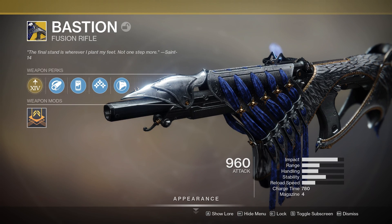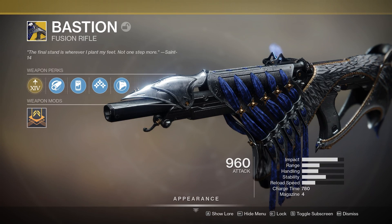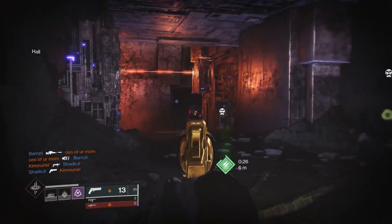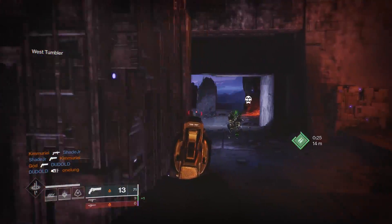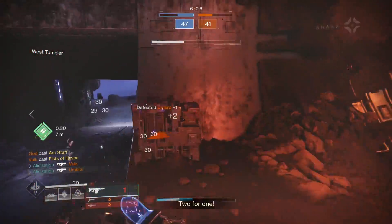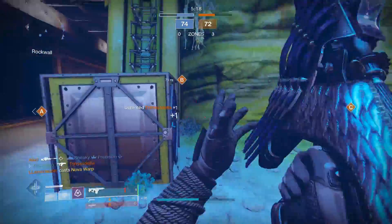Bastion's a pretty unique weapon. There was a lot of hype for this weapon because it was seen to be the first kinetic fusion rifle. Did that hold true? Kinda. In-game, technically, Bastion is classified as a fusion rifle — it's 80 impact and 740 charge time, it does have liquid coils, so in-game it appears as a 780 charge time. This matches the traditional fusion archetype of the main ingredient.